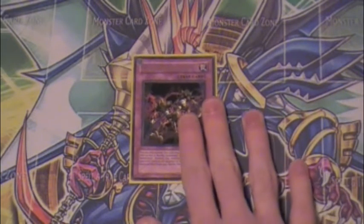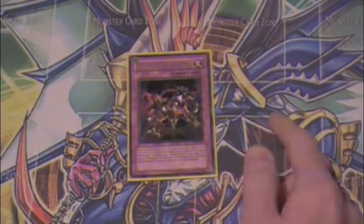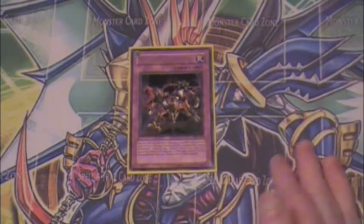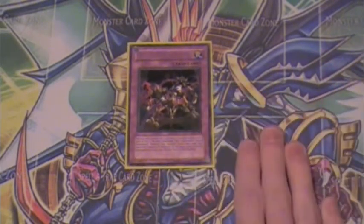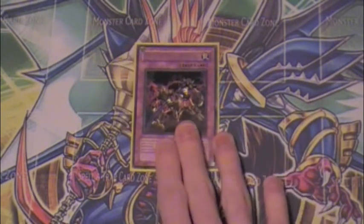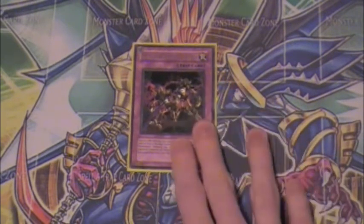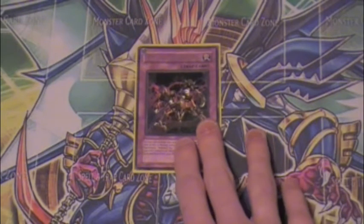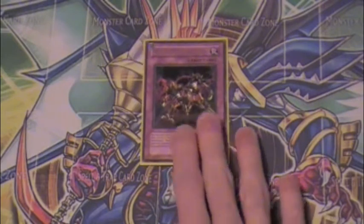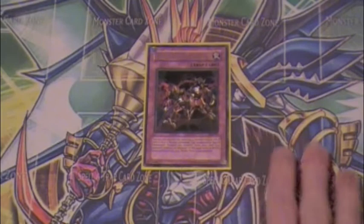It kind of hits Tour Guide — they can still get their Sangan out, but it's still good to hit their Tour Guide with this. It hits Glow-Up Bulb, Spore, Dandylion, and Debris Dragon, so it's decent against Plants. It also hits Sangan itself obviously. It hits Earth when you play Agents, and it hits their Shine Balls, so it can be decent against Agents. Then if you run up against Karakuris, it hits their Ninishi and their Strategist — the 1900 DEF one and the one they use to switch battle position for their loop. So it's still good against them too.